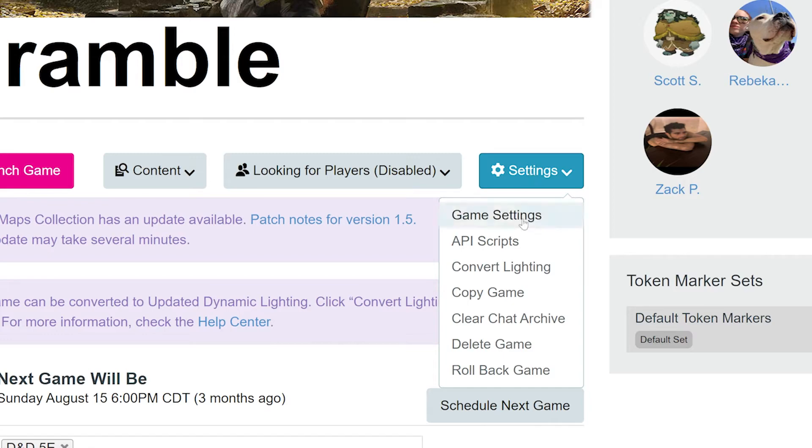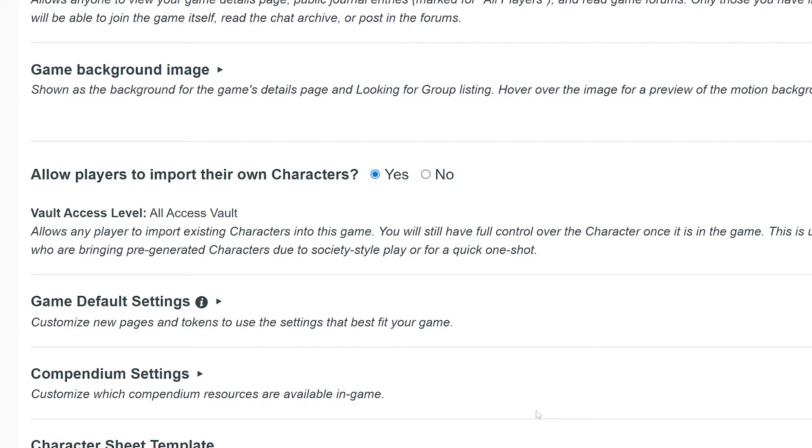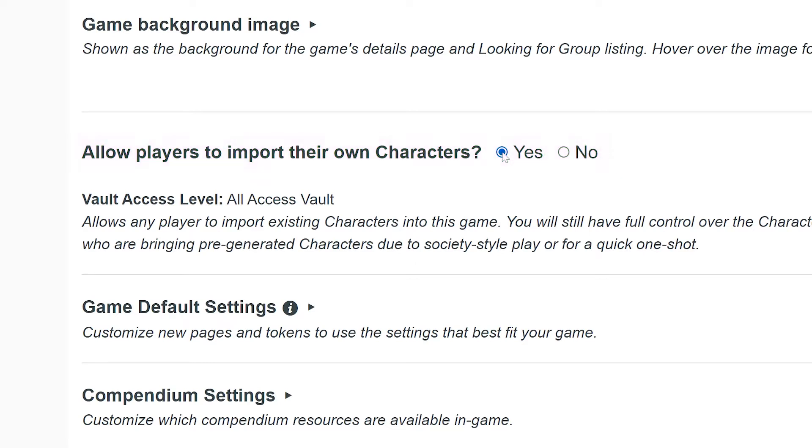Then click on Game Settings. A little bit down the page, make sure that "Yes" is checked next to the "Allow players to import their own characters" checkbox. If you're not sure of the type of vault access you have, you can check right here next to the vault access level.